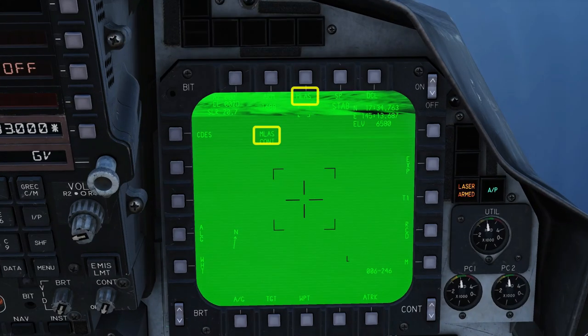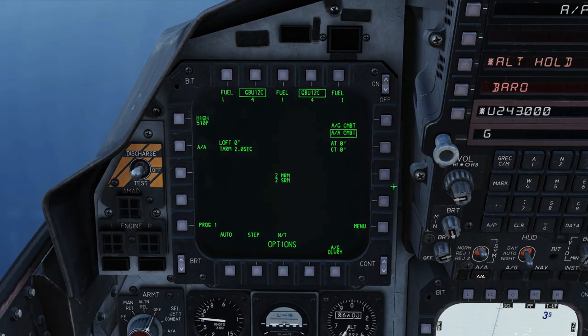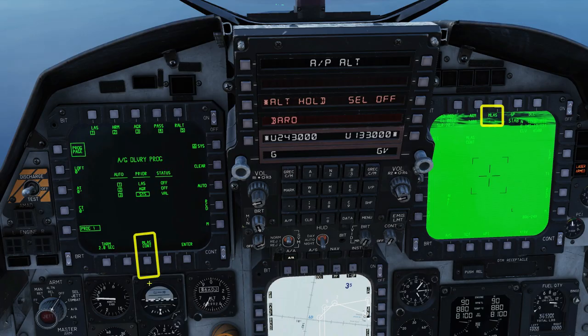Look at the targeting pod's lazing option. If it's currently set to M-laze, we want to turn it to automatic lazing. We'll do that on the left screen: go to AG delivery, program page, and cycle to manual, then back to automatic.